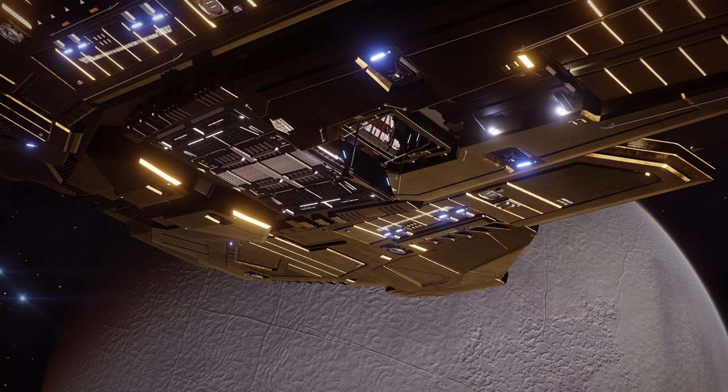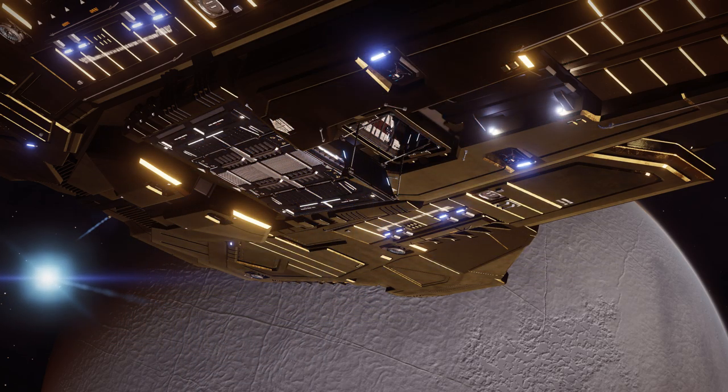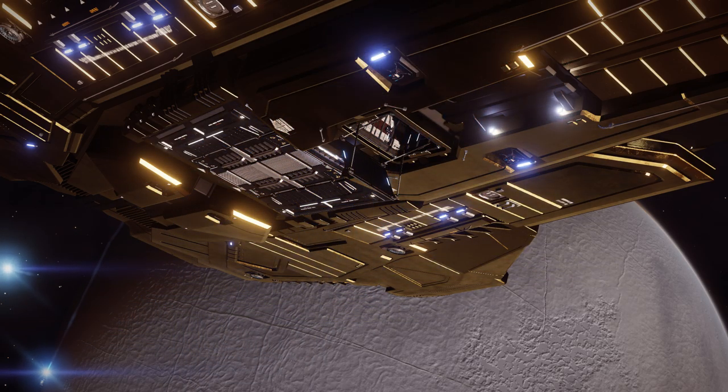Looking around your ship would be great fun, finally seeing where those creepy corridors at the back of the Type 9 go — spoiler alert, it's probably going to be cargo space. Or walking your way to the SRV bay, then getting in your SRV for a seamless transition. Boarding another commander's ship, either to scuttle it or pop over for a visit. Stealing ships could also become a thing, and either sell them on the fly or choose to keep them for yourself.